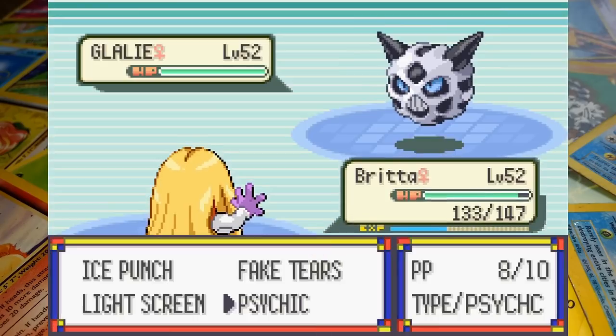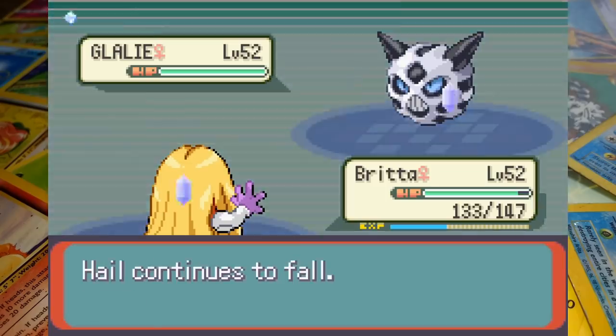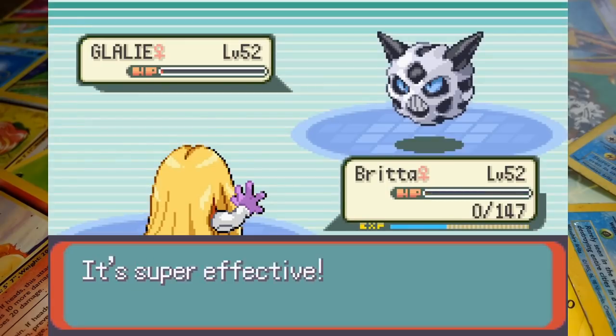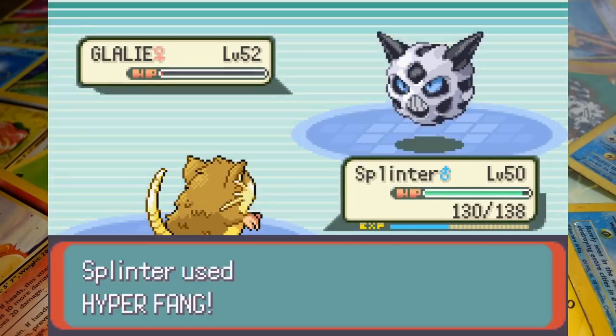Glacia sends in her second Glalie and predicting Hail, we spend our first turn on Fake Tears. Britta's Psychic just fails to take down Glalie meaning Shadow Ball is next — the super effective blast blows away Jynx, but she's really outdone herself. We send in Raticate to clean up and Hyper Fang does just that.